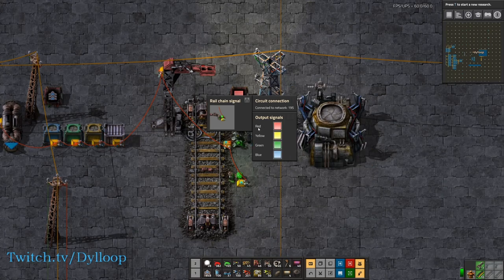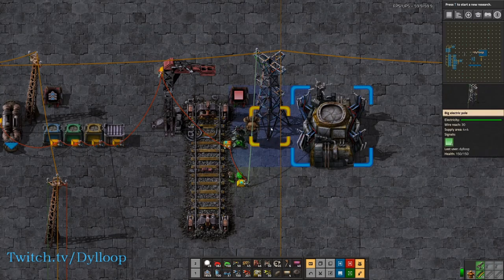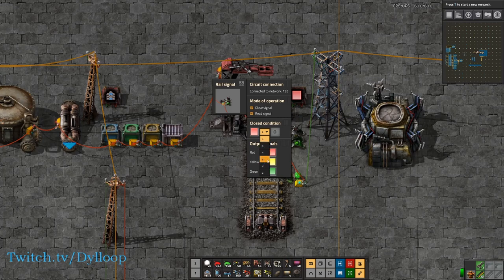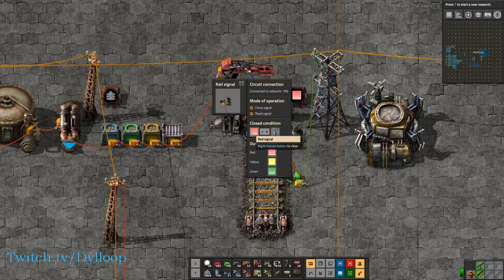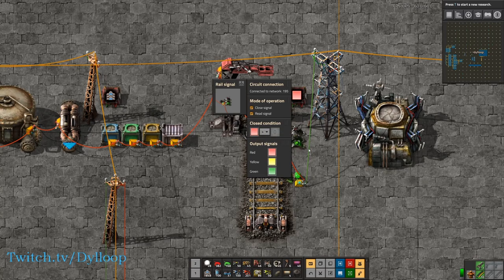If we wanted to output a red signal when the signal's red, we can do that here. Chain signals work the same way, except they now have another operation where you can close the signal — you can just take a closed condition. The way that conditions work — many items use these — is they will take one signal and compare it with comparators: greater than, less than, equal to, greater than or equal to, less than or equal to, or not equal to, and compare it to either a constant number or another signal. For example, if you were to compare red is greater than a power pole that has five on the signal, then red would have to be greater than five for this light to turn red. For now we're going to just set it to a constant of zero, so if red is greater than zero, we will turn this red.